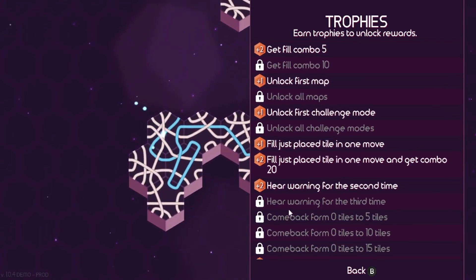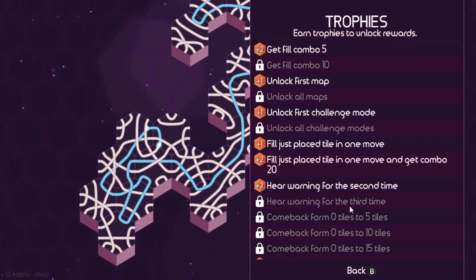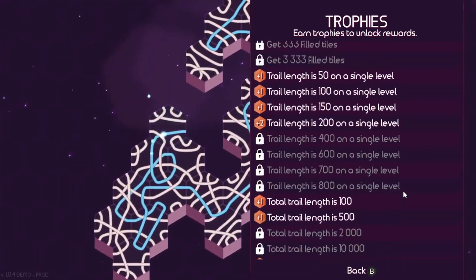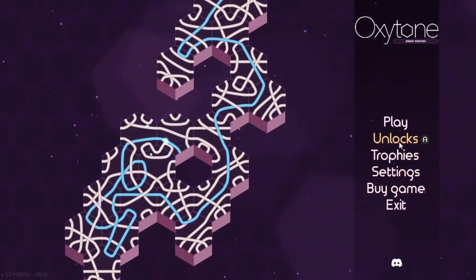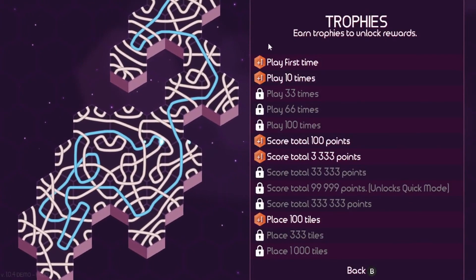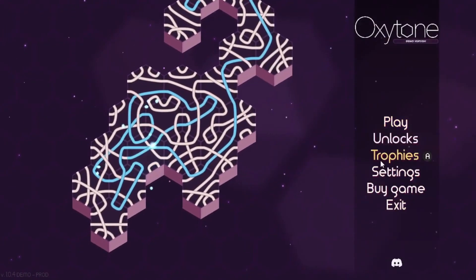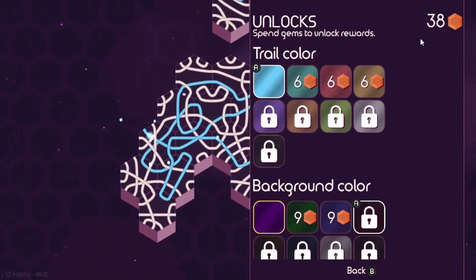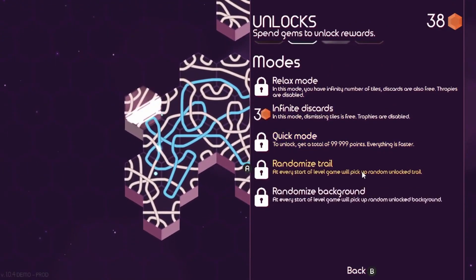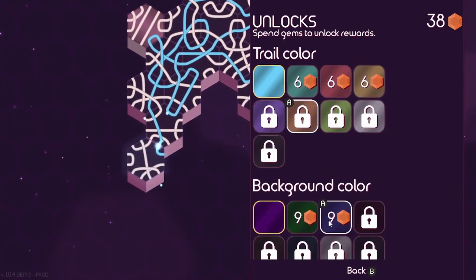You can get down to 10 tiles and then get more tiles by filling up the lines of blue, and then get back to 10 tiles — so you'll hear the warning again. You can certainly get achievements, which unlock rewards — these little gems. And with those gems you can buy things to change how the game looks.